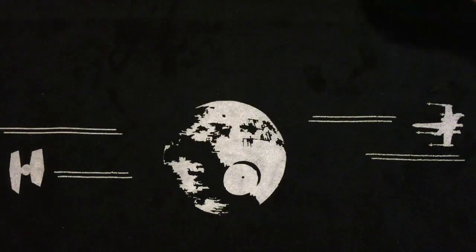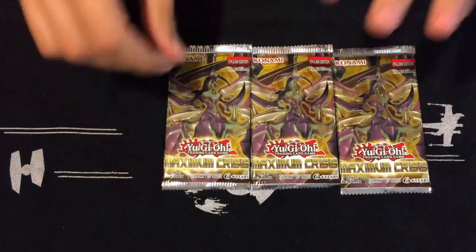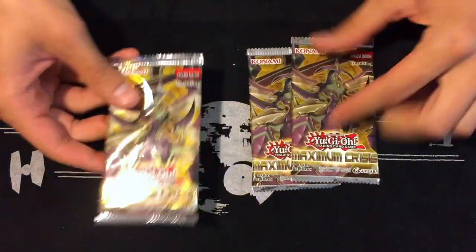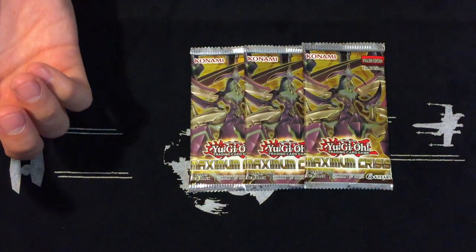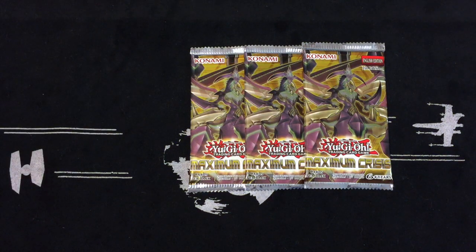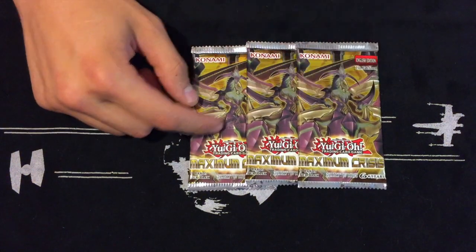Psych — we are going to continue this video! Thank you again for giving me the 100 subscribers. I want to do a small giveaway, so my sponsor P2 Collectibles and Gem and Sports Cards hooked me up with these three Maximum Crisis packs to give away. A huge shoutout and thank you to my sponsor P2 Collectibles and Gem and Sports Cards — they are located at 204 East McGalliard Road here in Muncie, Indiana. So next time you're in Muncie or in Indiana, come give us a shout.